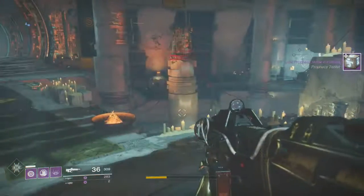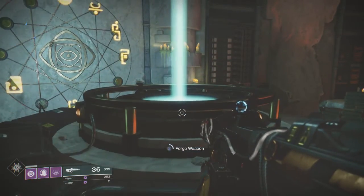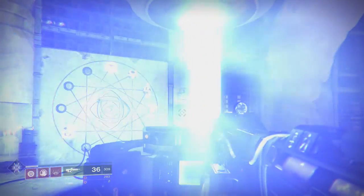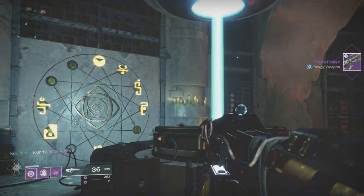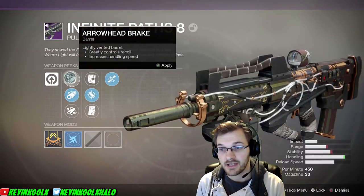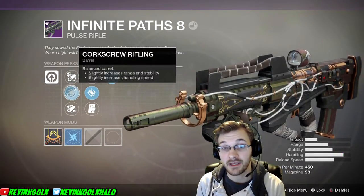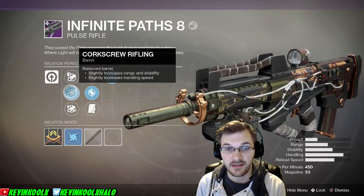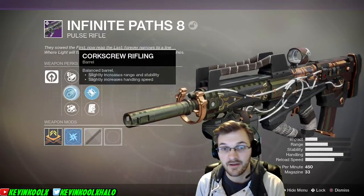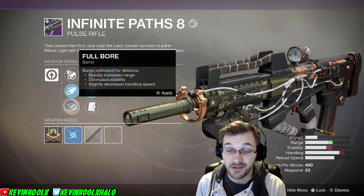So when I heard there was another pulse rifle — an energy pulse rifle — I was like, this should be interesting. I saw the image and thought it looked pretty cool, so let's try it out. Running through the perks: we have the Arrowhead Brake, which decreases range and stability but increases handling so your ADS speed is a bit faster. Corkscrew Rifling slightly increases range, stability, and handling. Then Full Bore really increases range but decreases stability and handling.